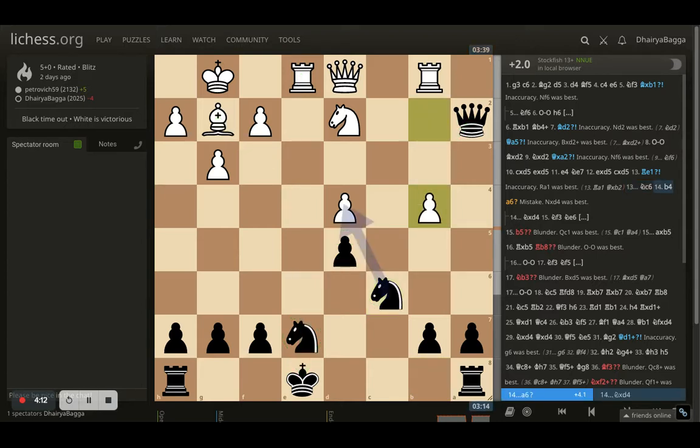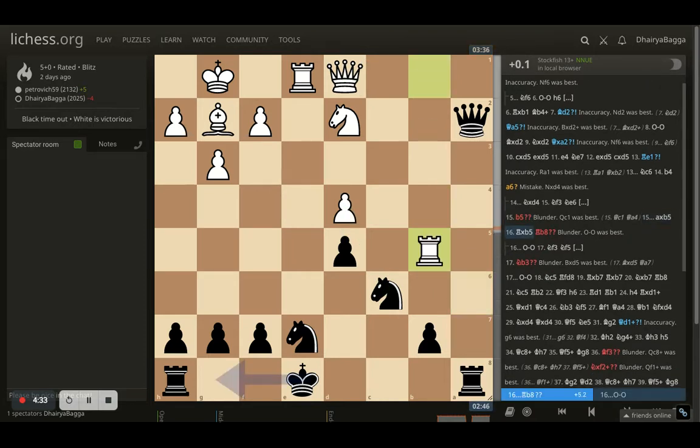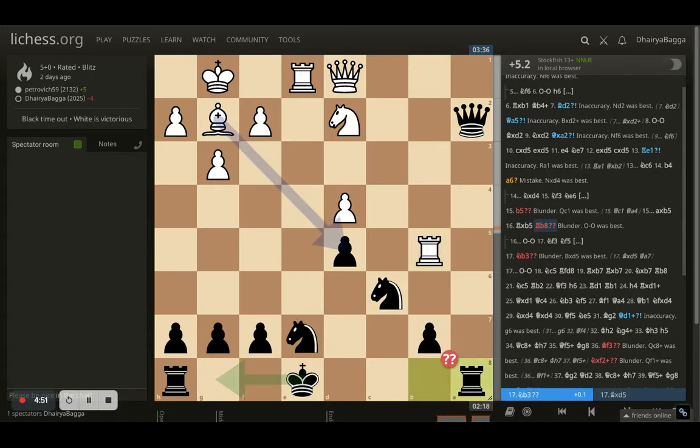My opponent goes for b4, with the simple idea to push to b5, remove the defender of the knight, and pressurize the e7 square. I went with a6, making sure that if opponent pushes the pawn forward I can take it. Opponent does go ahead with the attack and I capture, opponent takes back with the rook. Another pawn is now hanging, and once that goes away, the problem is both my knights are connected once — my knight on e7 is attacked twice after the pawn goes — so it would be tough to save the knight. I didn't want to go into that variation, so I defended the pawn with the rook so that opponent cannot take.